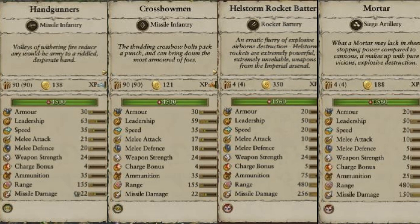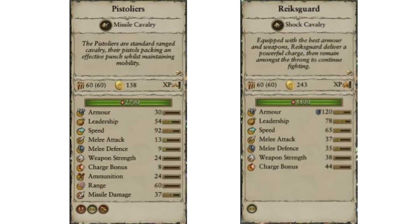This is where it starts to get intriguing — looking at how these various units differentiate from one another. I'd be intrigued to see what they do with the dwarves, which we haven't seen yet, because you can apply runes to artillery. Next up are the pistoliers and the Reichsguard. The speed is pretty differentiated for pistoliers at 92, as opposed to 65. They'll be able to run around and be a nuisance — range of 60, missile damage 37, but low ammo and low charge bonus. The Reichsguard, look at their armor: 120 with an additional icon on top, which could be a little buff.